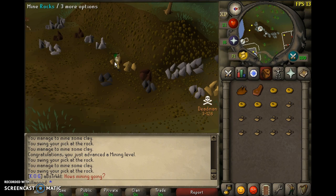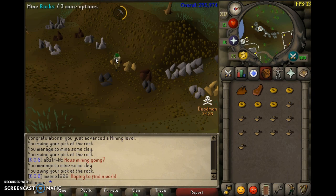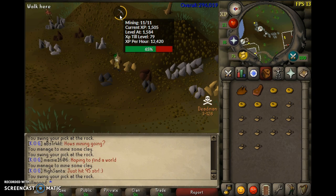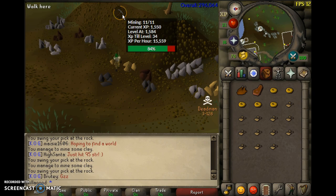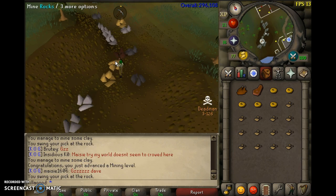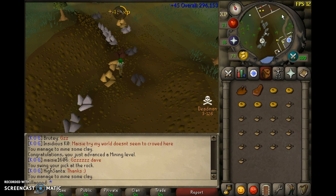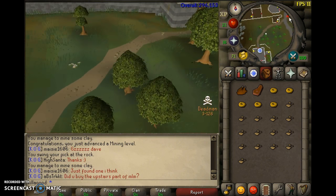To get buckets, you get one straight off of Tutorial Island, and there is a spawn in Lumbridge. There's also a spawn in Varrock - I believe it's located in the castle in the kitchen area. The Lumbridge bucket spawn is in the lower half of the castle, but watch out because that is a kill zone, and I don't want you guys dying out there.